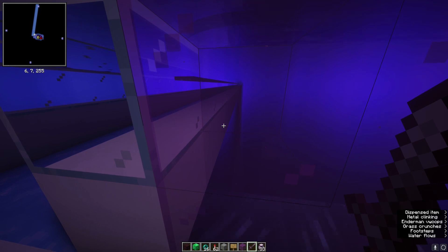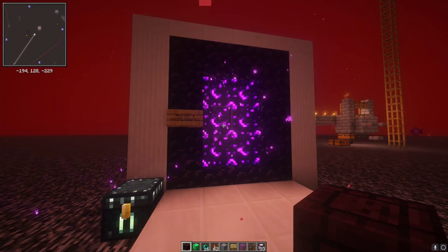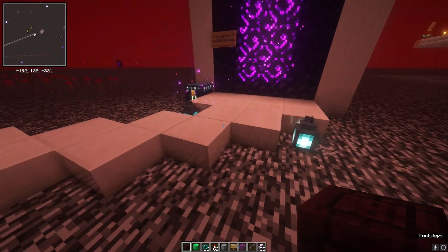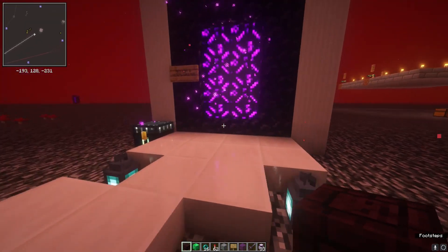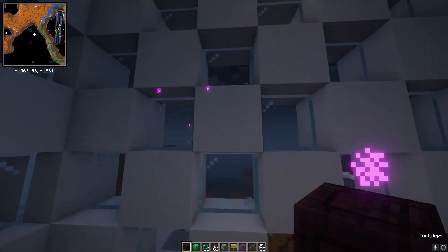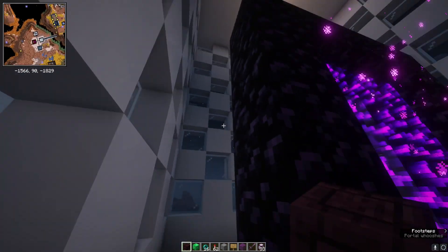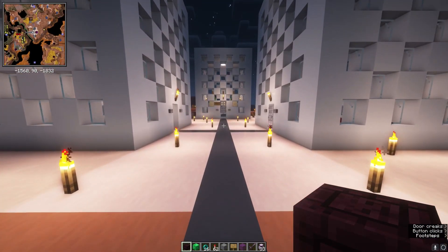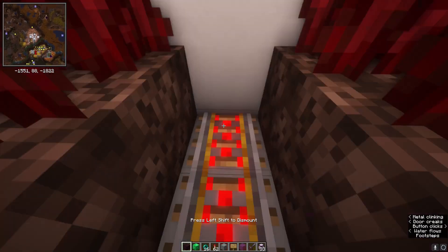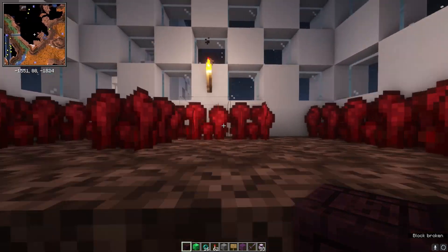This is Ox and Otter's portal on the nether roof. They've got a little hoglin farm over there — one of the first I've ever seen, I think. They've got checkered glass and white concrete, modern stuff. It's like a central hub kind of thing. Here we've got automatic nether wart.